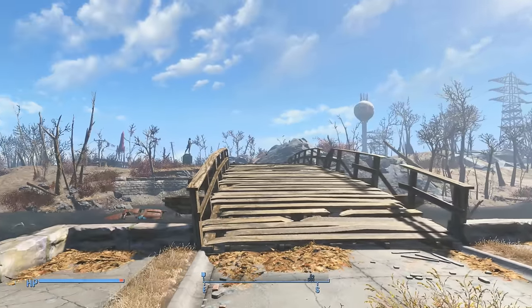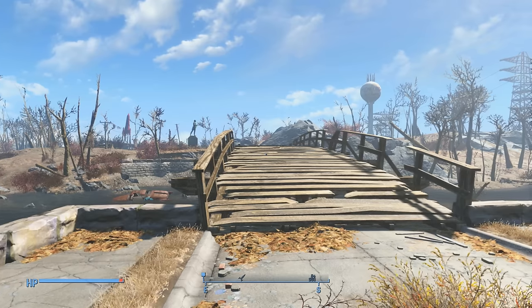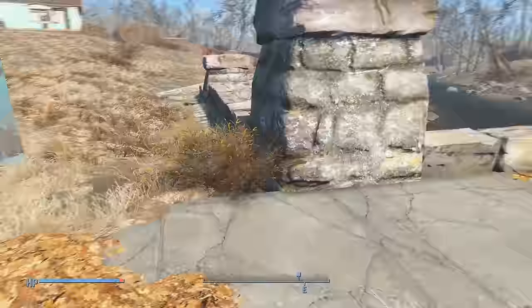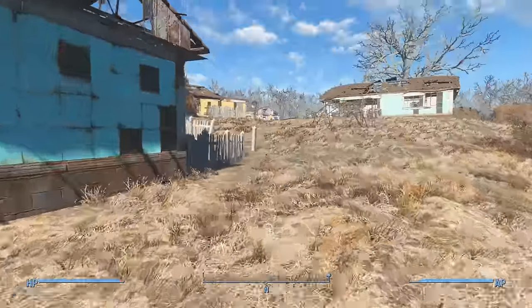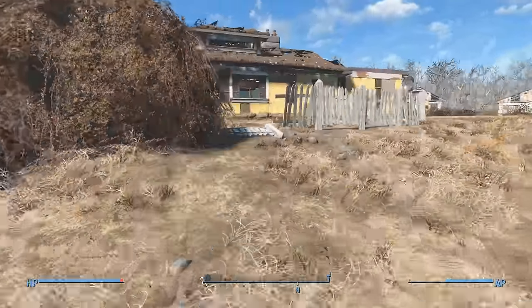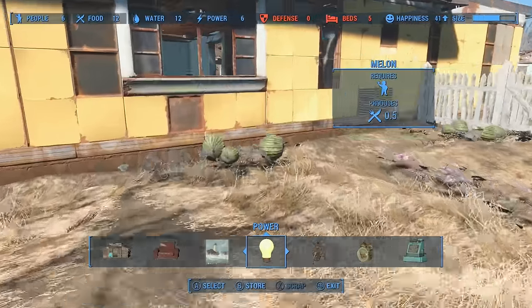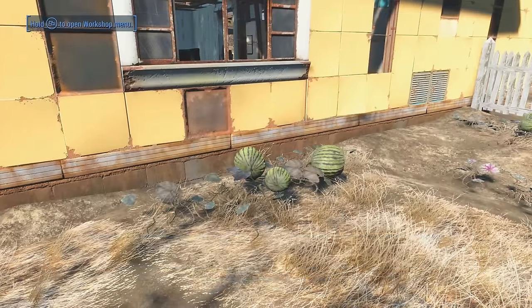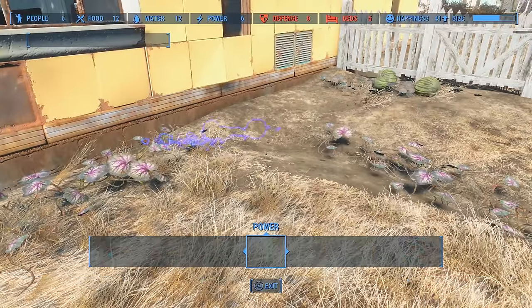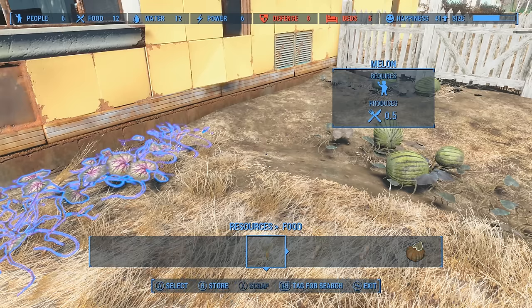We're actually going to go steal some crops from a nearby farm. Before we get started, I'll tell you guys exactly how to build crops. If you're in Sanctuary, you should already have crops lying around, which will be melons, and they will continue to grow exactly where they are. All you have to do to grow crops is harvest them, and then place down the harvested melon back into the ground. And now you have two melons growing. You can just keep repeating that until you have an unlimited number of crops.